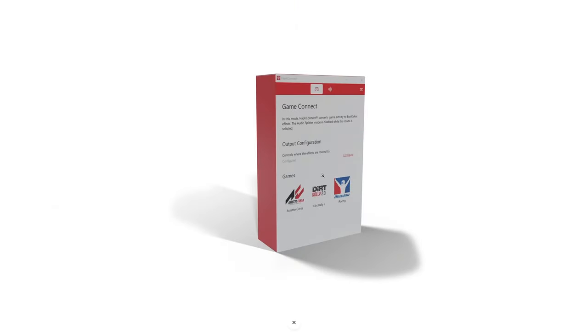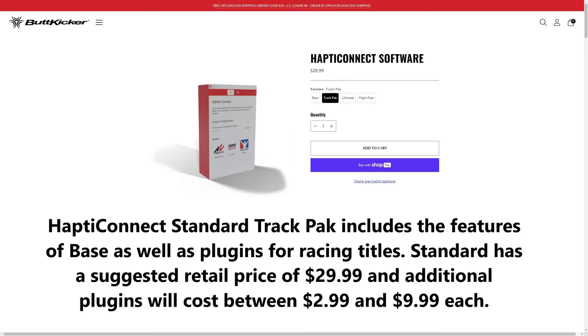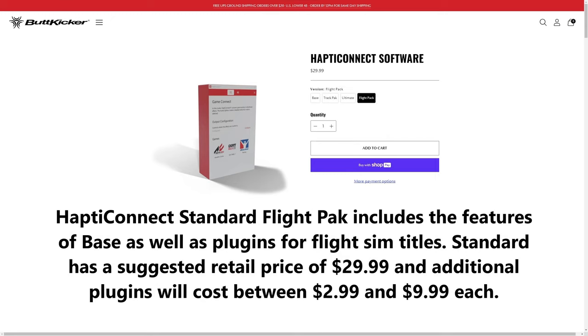We'll look at what some of the purchase upgrades are. Because Butt Kicker sent me this item for free for review and included the free software, I didn't pay for any upgrades. But here are some choices you might want to look at: if you're into racing sims, you'll want to buy the Track Pack. It includes racing sims currently available in plug-in status, and anything added later you'll have to buy for $2.99 to $9.99 each.